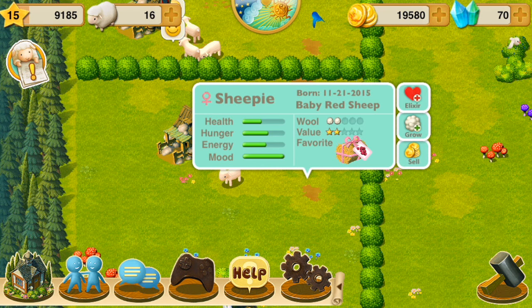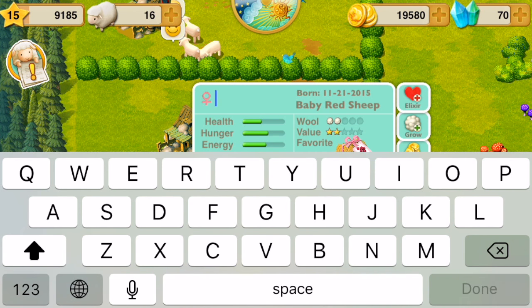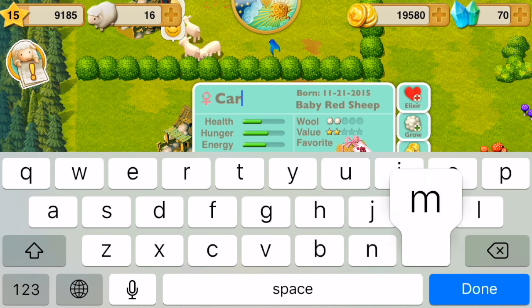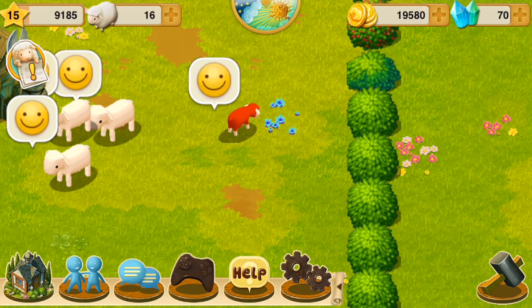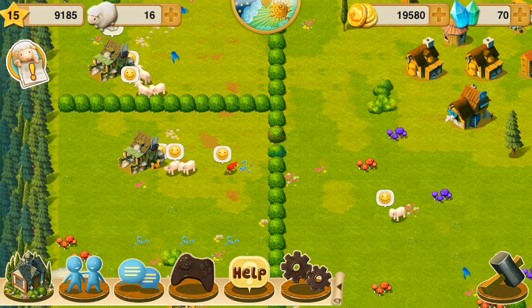There's my newest sheep. You can name your sheep — that's one of my favorite features because I like naming things. It makes you feel like they're real. So we're going to name this sheep Carmen. There's Carmen eating some grass and flowers and stuff, living life.